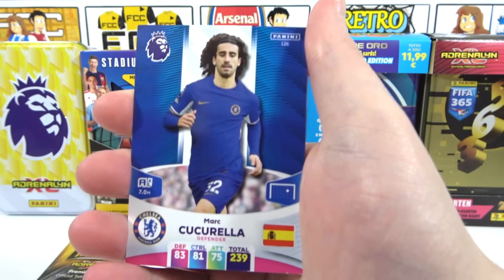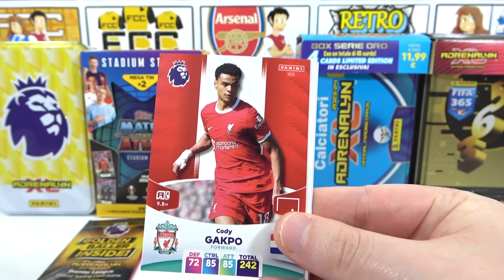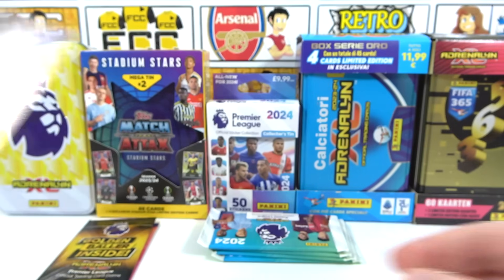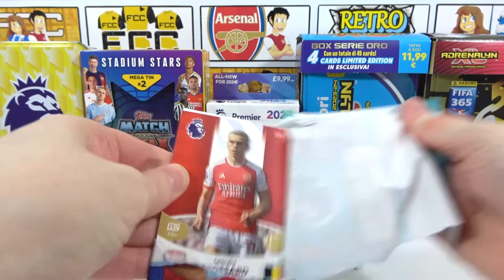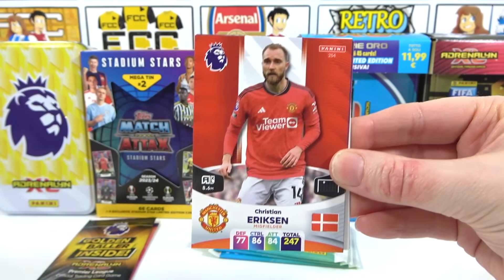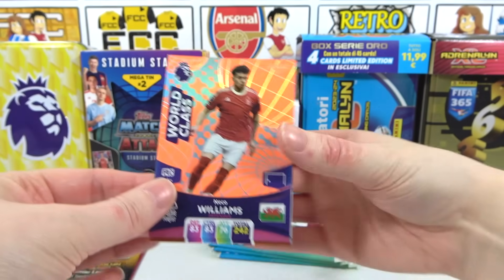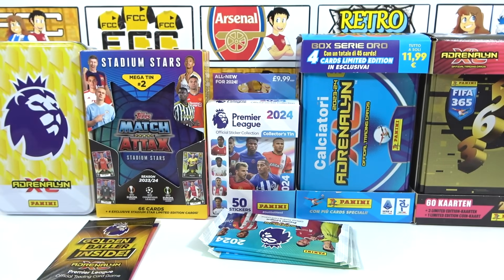Moving to the next pack: Cucurella, Varan, McNeil, Gakpo, a Playmaker Jorginho, and a Game Changer Zorori. Then the following pack yields a Trossard — you don't see one of those every day — Ericsson, Pigford, a Wony, and a Dynamo Nico Williams. If I don't get a badge, I get a good thing. Three packs remain from the Adrenaline XL Premier League tin, plus the guaranteed Golden Baller and limited edition.